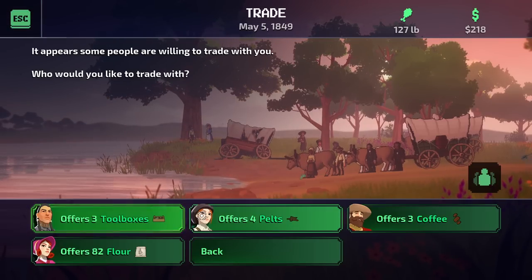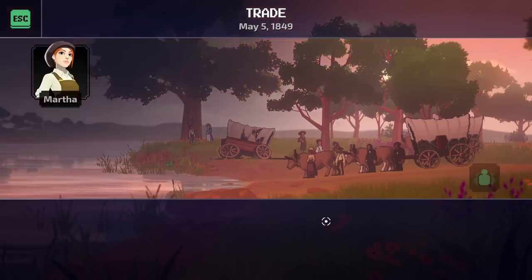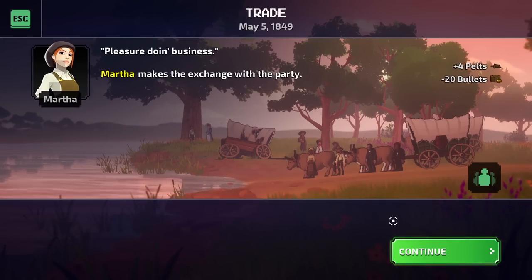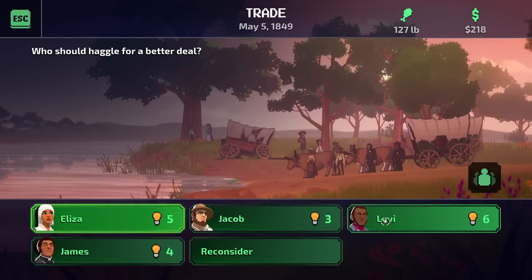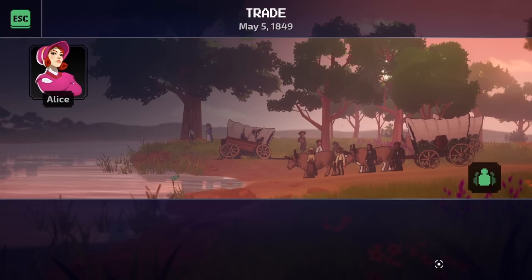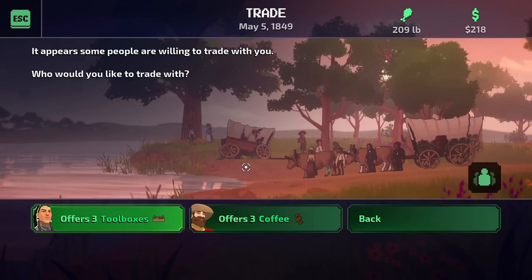We can trade with locals and see if we can get some pelts. I've already crossed this river before by fording it, but I'd like to see how the animation for the ferry works. So we'll be choosing the ferry today. Let's go ahead and trade supplies — somebody here is offering pelts, that's always useful. Let's go for a haggle with Levi. Success! Let's trade 20 bullets. The pelts will be very valuable. Somebody's offering 82 flour — that seems like a good one, but the haggle failed. Now she wants three clothes for 82 flour, and I think we should take that.